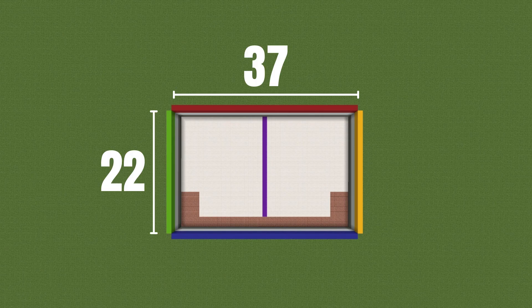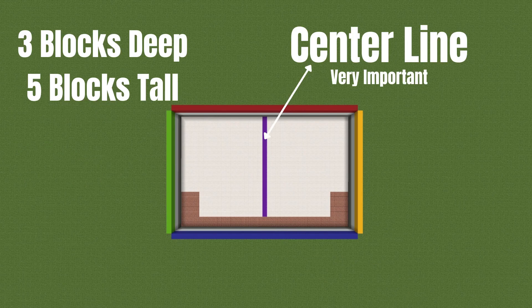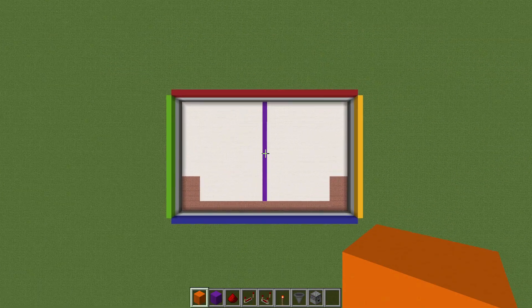Pause the video here because you're going to need some measurements. It's going to be about 22 long and 37 wide. Each side in the front is 4 by 7 long, and that middle strip piece is about 2 blocks long. That's the center line and it's very important — it really makes everything work smoothly.